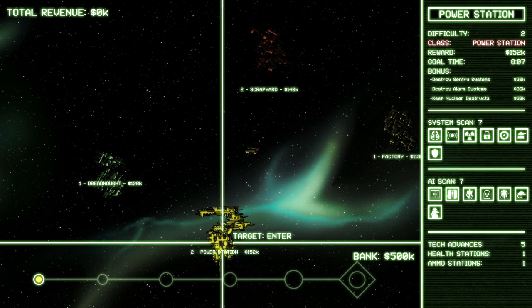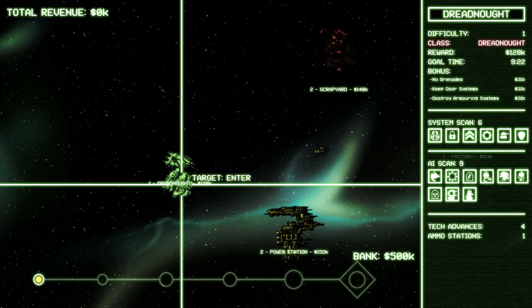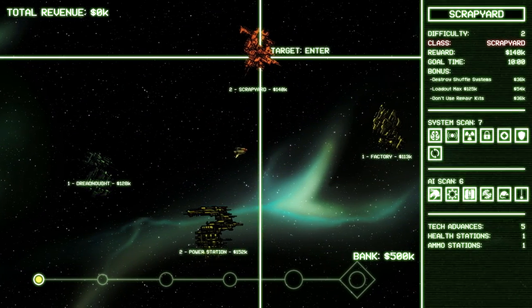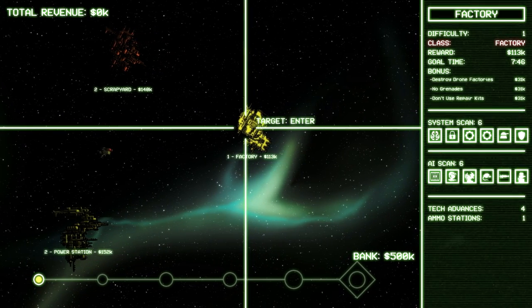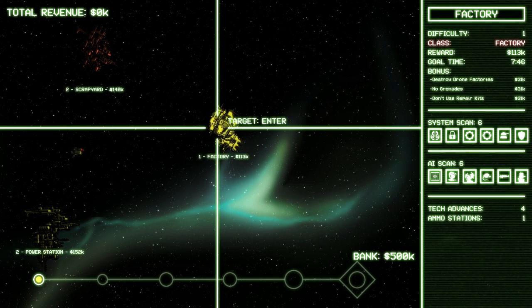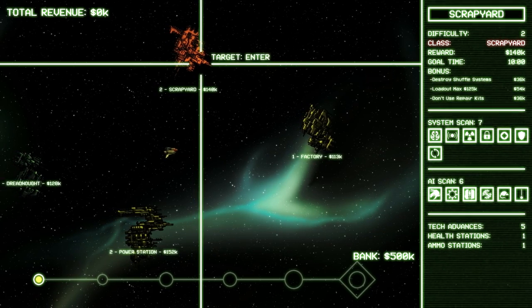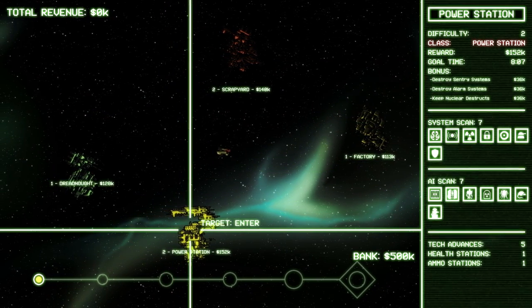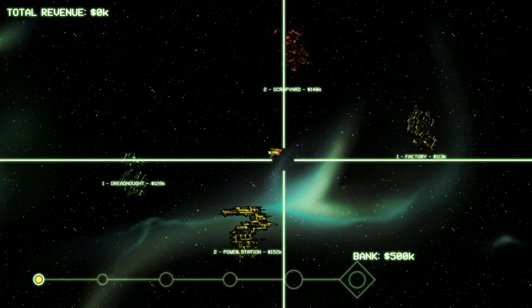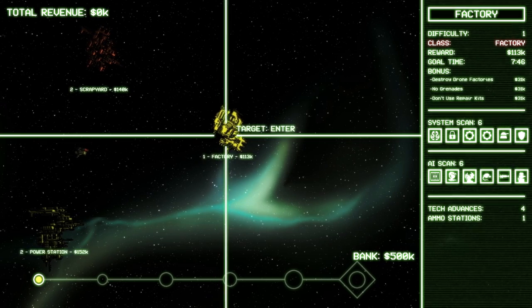There's a power station here — the difficulty is two. AI scan has got a number of things there, five tech advances on board. You can get new guns and you can re-outfit your mech. I actually prefer the flamethrower — I use it in this game a lot. The flamethrower is really, really good. Its only downside is that it tends to run out of fuel. We've got a factory over here with four tech advances. If we destroy the factories, we get 31K. The scrapyard on this side — maximum loadout is 125K. I think I'm more than likely going to lean towards going into the factory. Factories tend to have good things that I want.